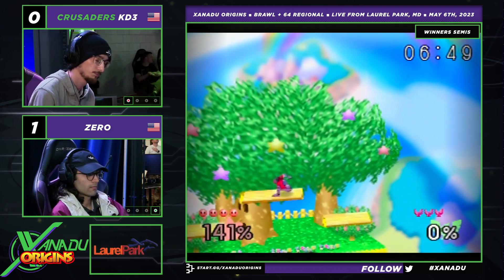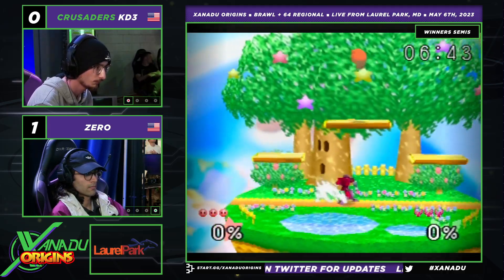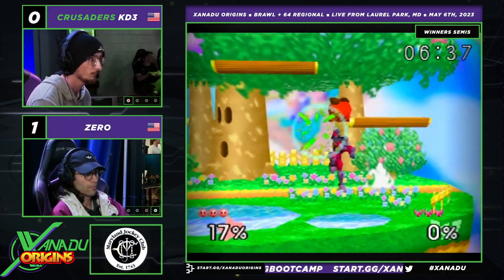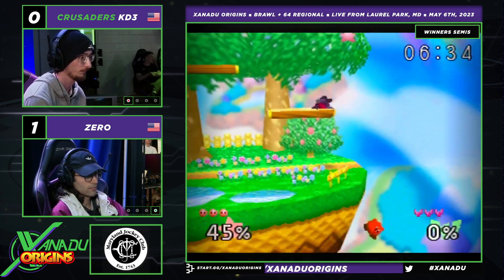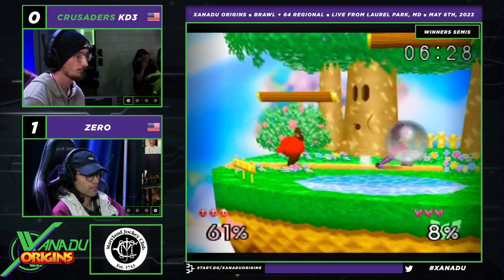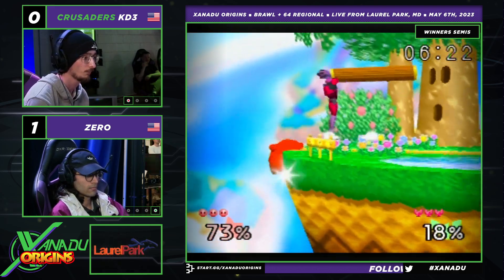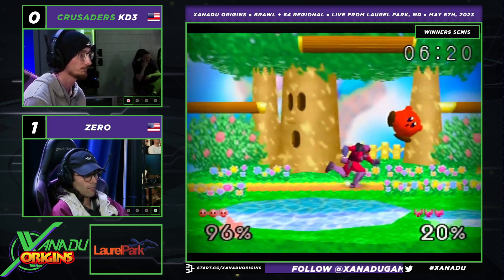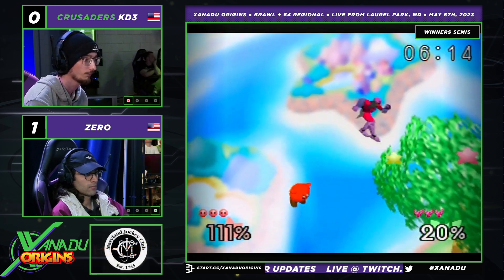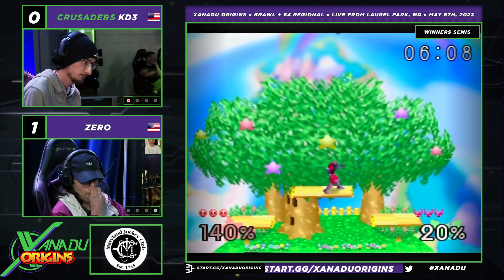Some people, when they have a Kirby as a secondary for Falcon, it'll be very much a stand under the side platform and up-tilt — that's their game plan. Because they've had it done to them so much. There was a very long game between Kuro's Kirby and Jaime's Falcon that went like that. But KD3 is pretty aggressive here with the Kirby, kind of goes at Falcon. Aggressive Kirby is the right call. Like Boom — Boom has a very aggressive Kirby. Boom's Kirby is terrifying. We have KD3's Kirby here, who is a treat to watch as well.